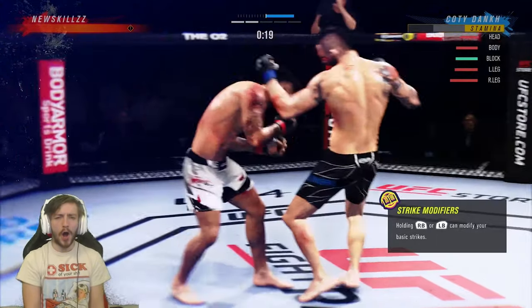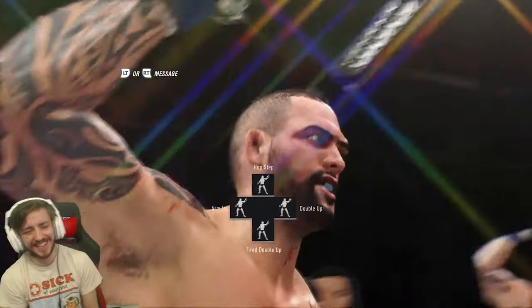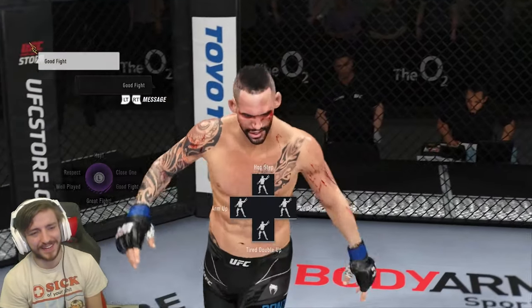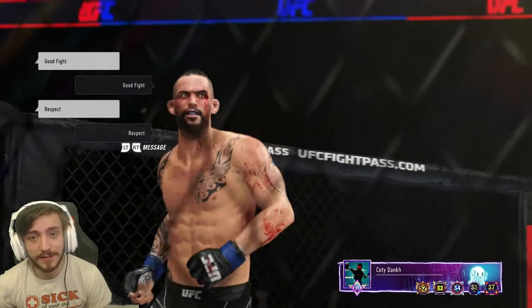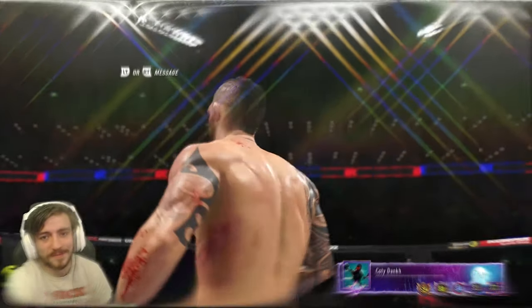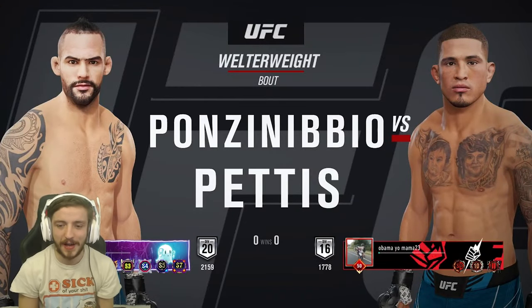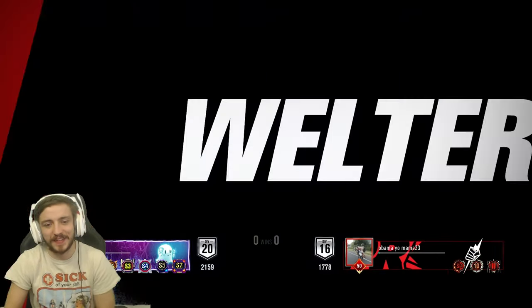A nasty body hook finish - let's go! Respect, good fight. I might have been down 2-0 going into that, so that was a pretty sick knockout. GG's man - respect on the Mike Perry pick. Last fight, we've got another interesting pick: Anthony Pettis.